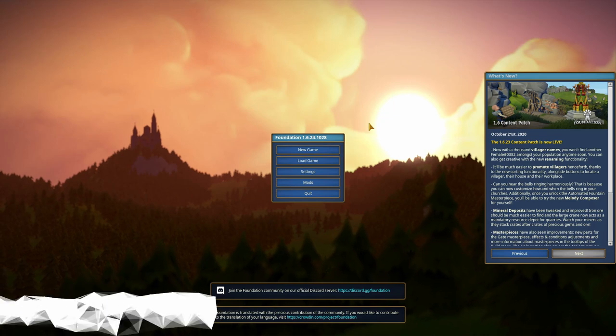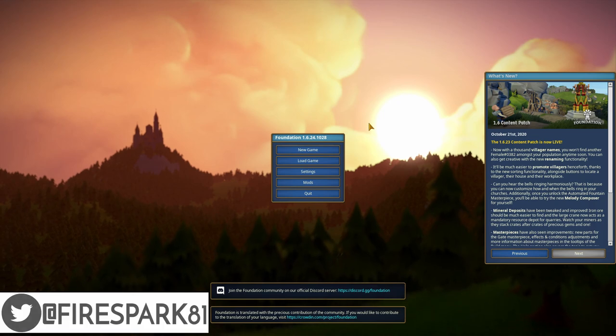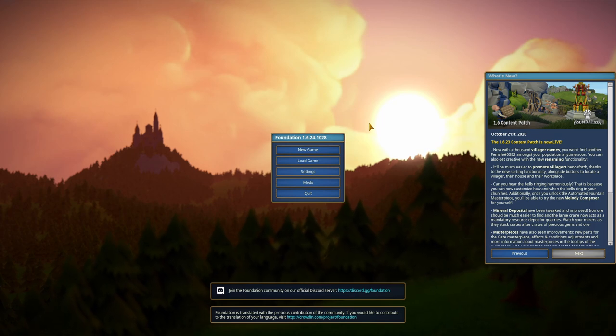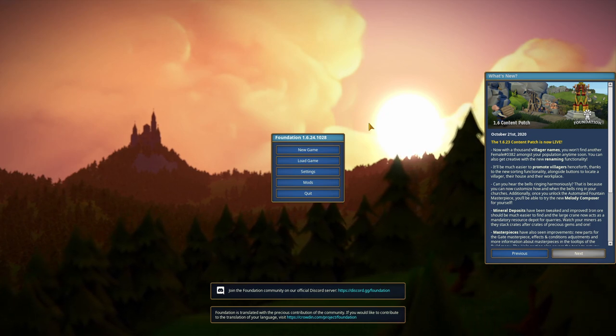This is your one and only Fire Spark 81 with your daily dose of video goodness. Welcome back to another exciting episode of Freeform Friday where we play some random video game. Today's game is called Foundation, it's an organic city building game, and you guessed it — it's early access, because what game isn't these days.